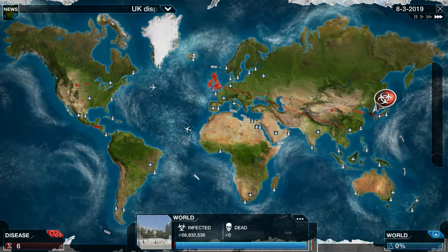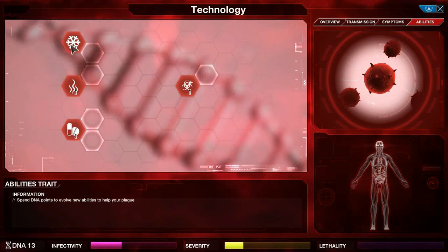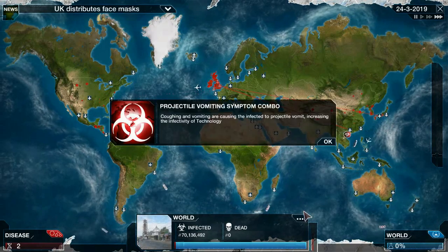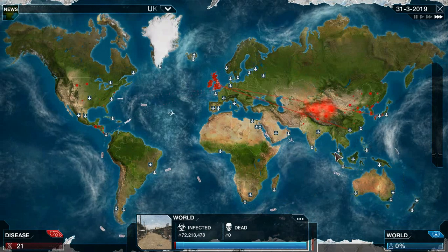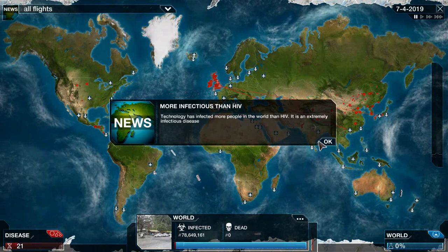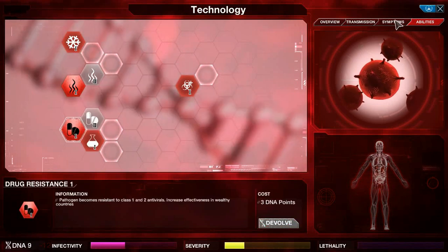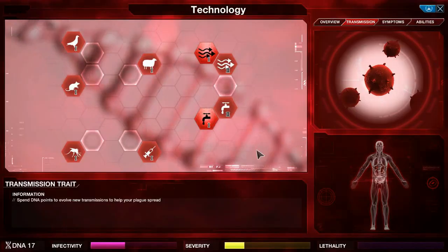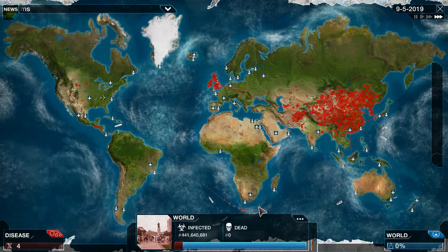UK starts to work on the cure. I'm going to get some Heat Resistance so we can start spreading to some of the hotter countries. There we go — Projectile Vomiting combo, we're really infectious now. They're not starting to work on the cure very hard yet. We have 80 million people infected, so I'm going to get Drug Resistance 1 and then try to get Water 2.